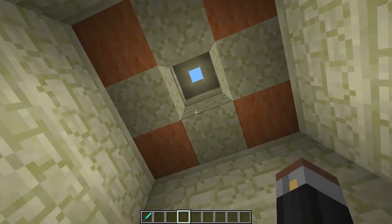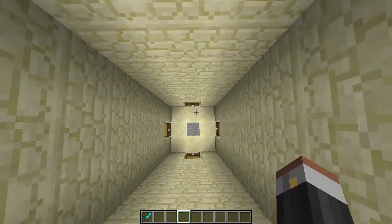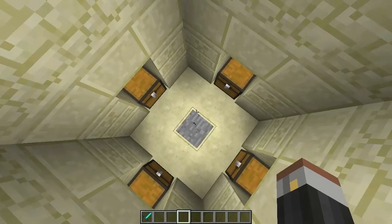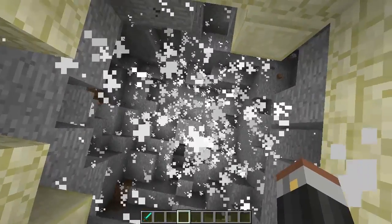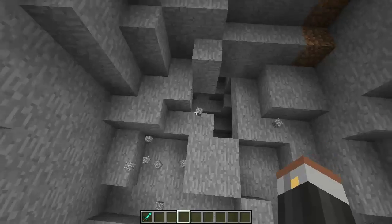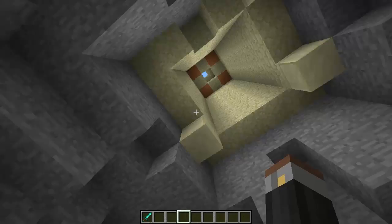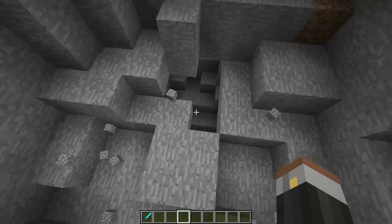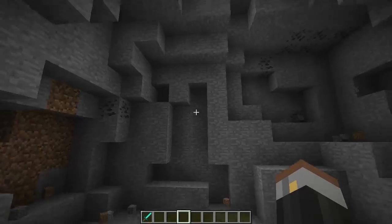It's a hidden chamber, I suppose you should call it, underneath the pyramid. I'm going to hit this pressure plate and we'll see what happens. Heard TNT go. Well, that's obviously a pretty nasty little trap there. So if you do come across one of these pyramids, I would suggest making your way down carefully, or else you will blow yourself to oblivion. A nice way of getting underground if you fall down underneath it.